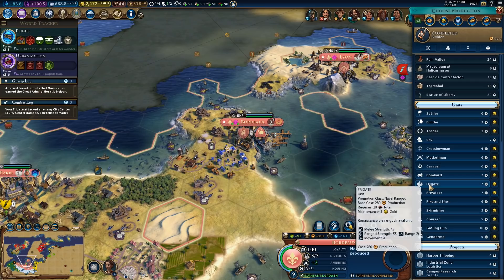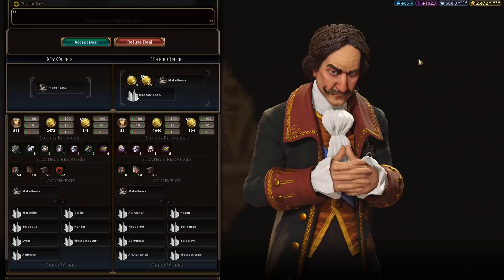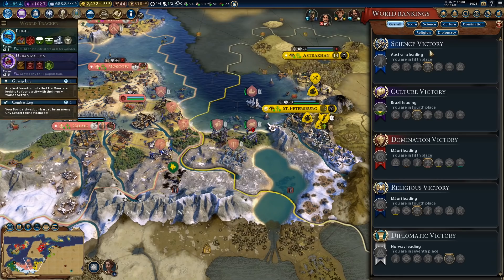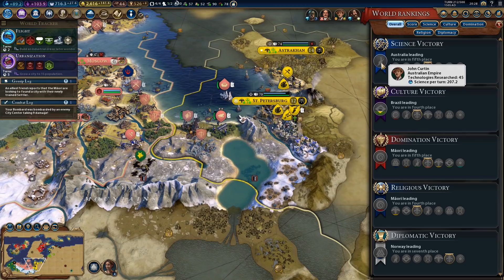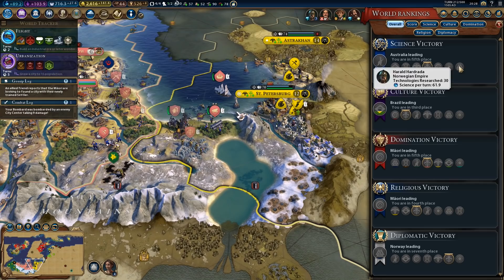And we can go get the coal — just need to go around the cliff. He keeps asking for peace, but I'm not interested yet. How is his tech count? He is at 39, we are at 38. Australia is at 45, Brazil is at 44, and Shaka is at 41 — Shaka is doing quite well in this game. Unlike Harald, who's at 30. Indonesia is at 31. So Norway and Indonesia are basically irrelevant in this game at this point — just something to keep in mind.